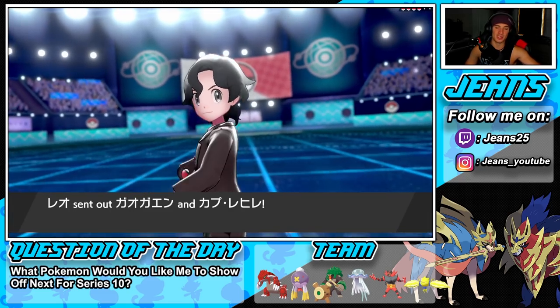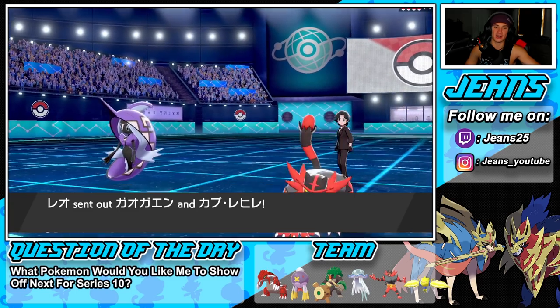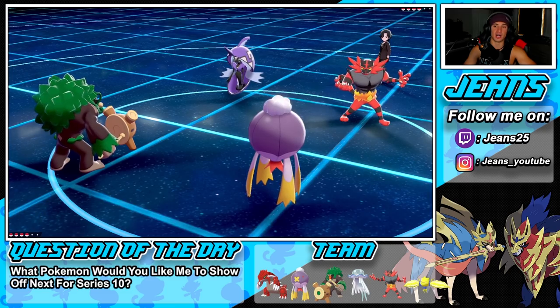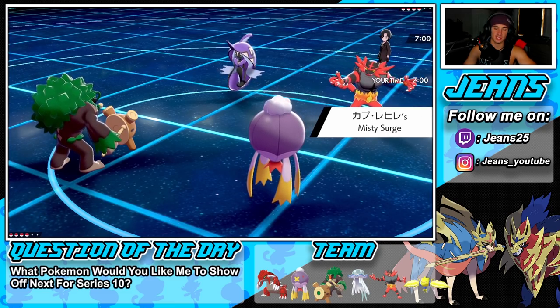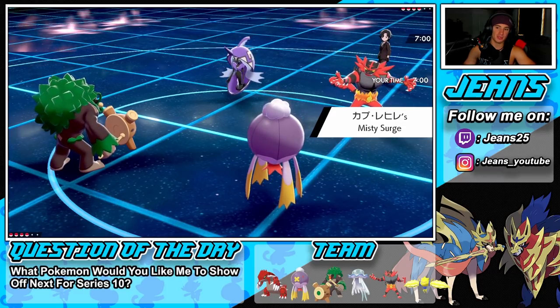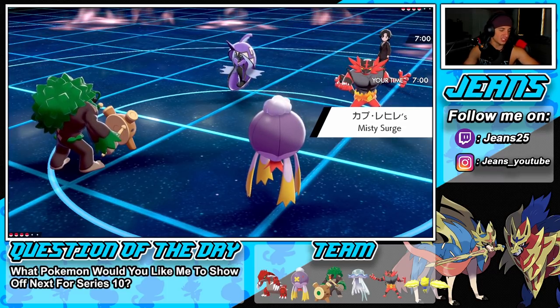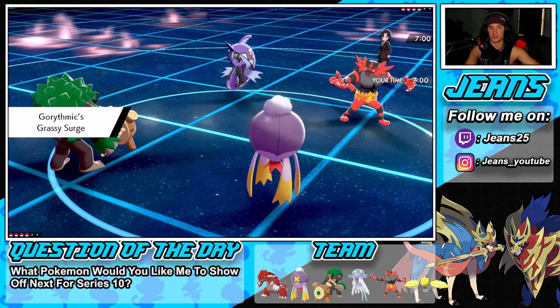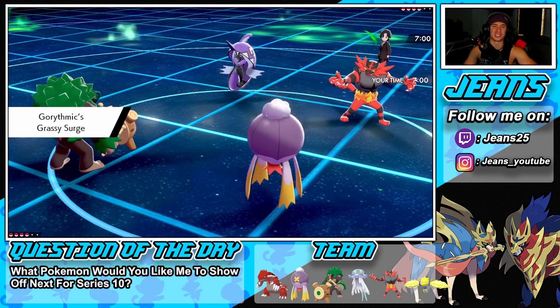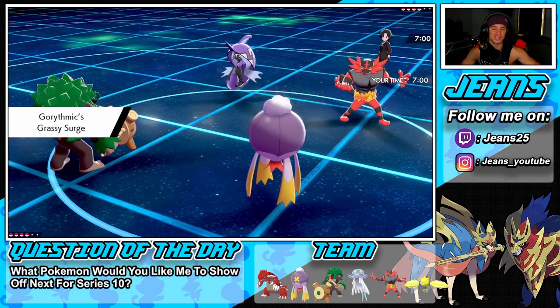The opponent leads Incineroar and Tapu Fini. I'm really digging this lead — I can use Grassy Glide to get after Tapu Fini. He'll probably Fake Out my Rillaboom. I can start putting Pokemon to sleep too. He has Misty Surge going, but once we switch into Grassy Surge that clears it — I can use Hypnosis now.